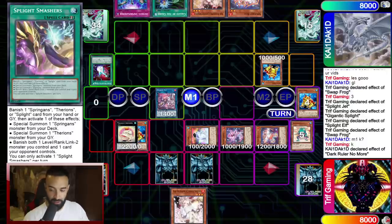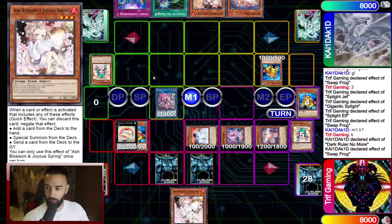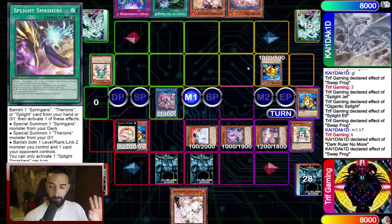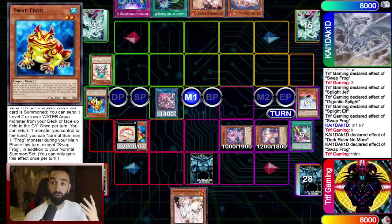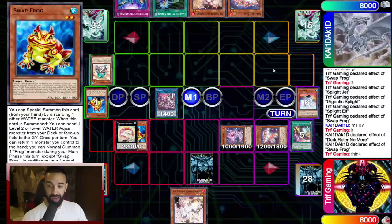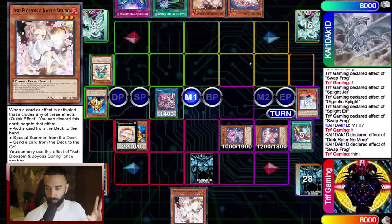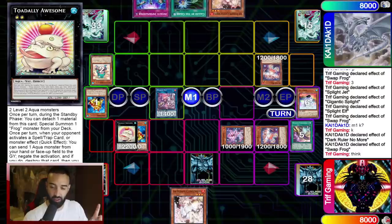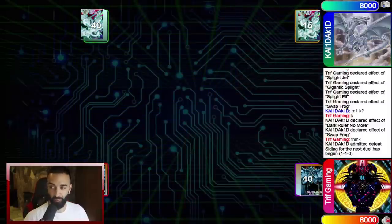He brings out Dupe Frog — I get Dark Ruler, but that's fine. The beauty of this deck is we have Imperm, Splight Smashers, and Ash Blossom — still a perfect scenario. Tip #3 to defeat Splight: do not let them have a monster on the field. Because of Swap Frog they can special Splight Red, and from there get Splight Blue or Splight Jet. Don't let them have their level-two on the field — use Splight Smashers to banish it immediately.